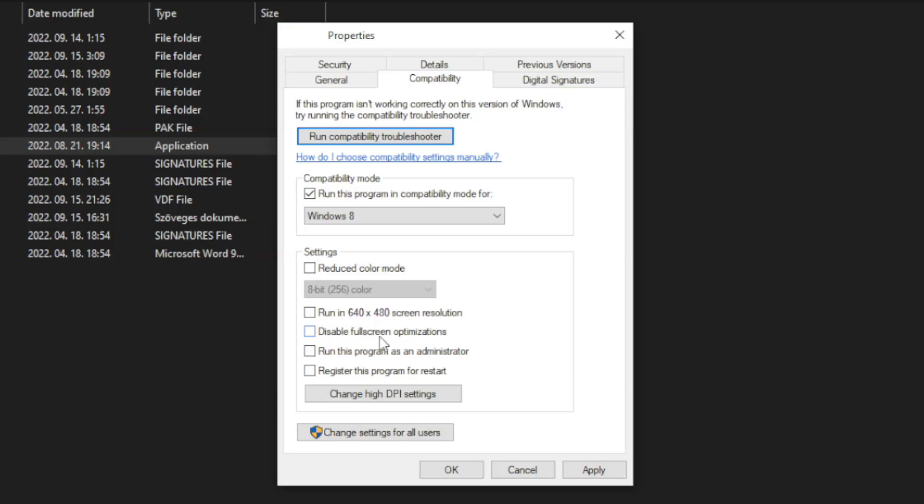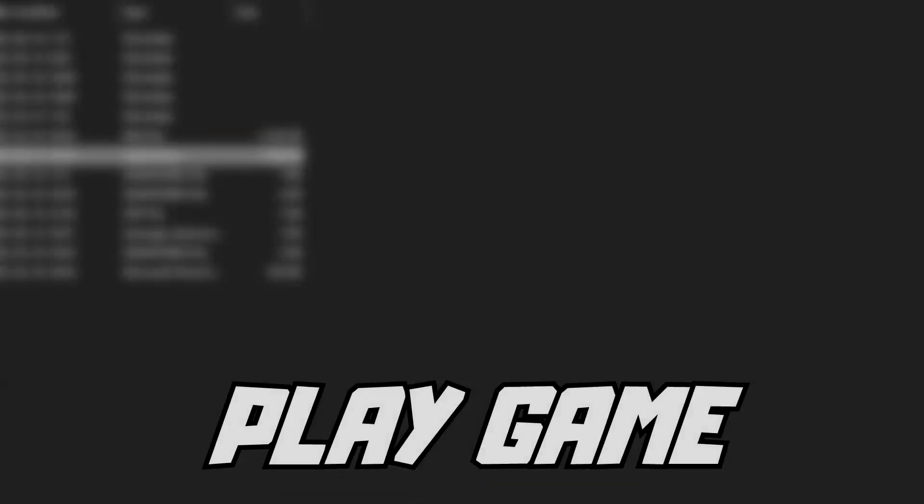Check Run this program in Compatibility Mode — try Windows 7 and Windows 8. Check Disable Full Screen Optimizations, and check Run this program as an Administrator. Click Apply and OK, then try to play the game.